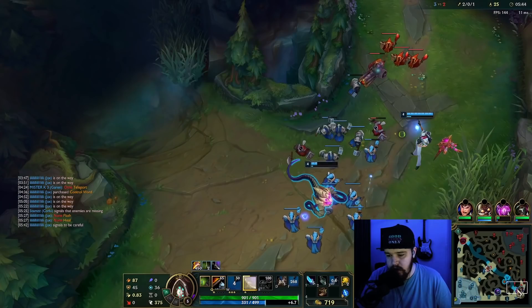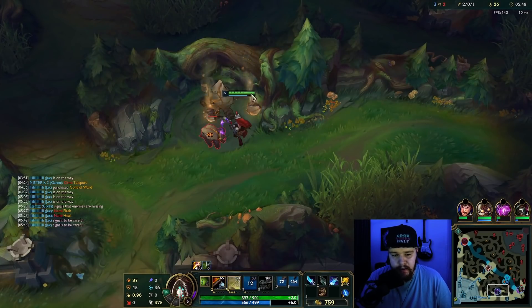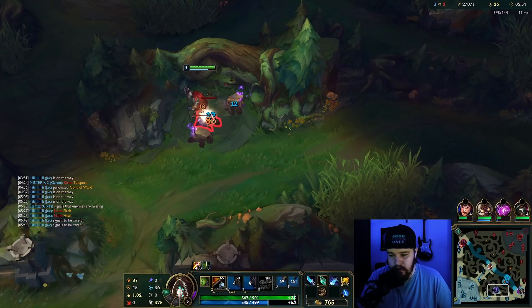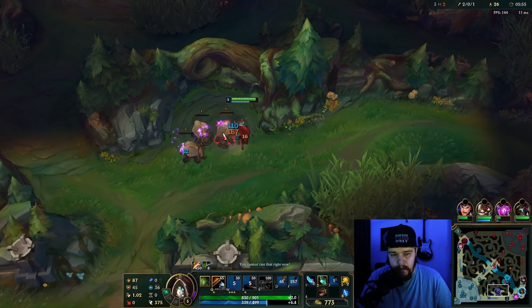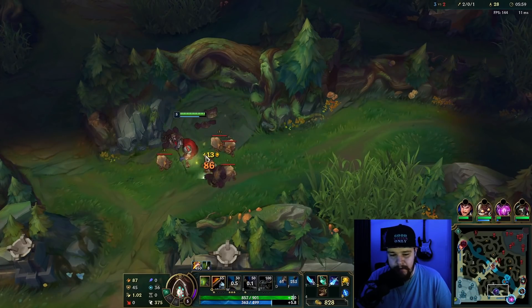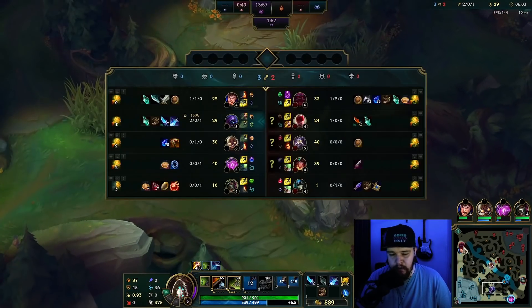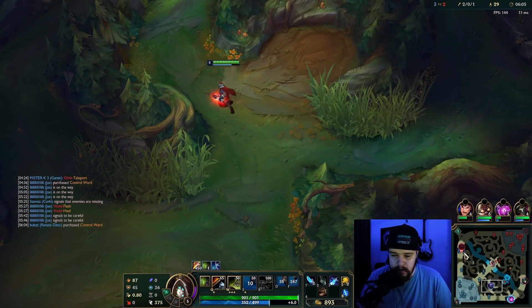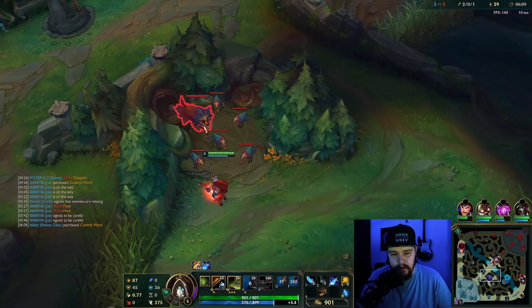There's a pretty good chance that Lee Sin's gonna be bot side here. It doesn't really matter what you smite, just make sure you smite something — you need to get those charges up. You see the playstyle here? Jax is a viable pick, but you just have to play aggressive. If you don't play aggressive, your farming definitely isn't that good, at least not until you get more points into your skills.